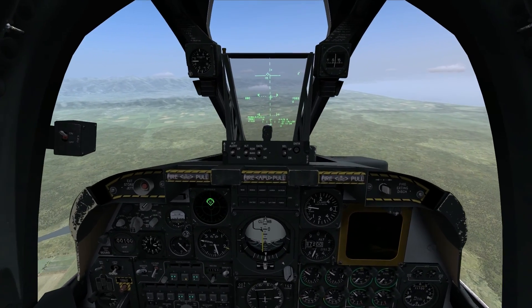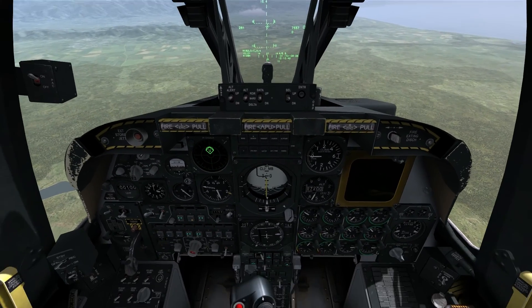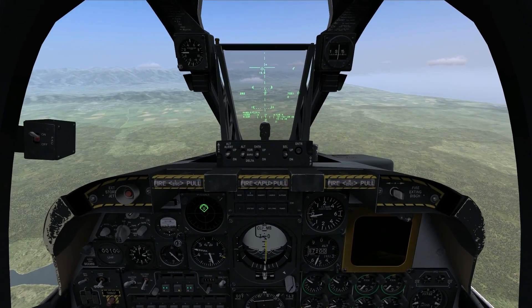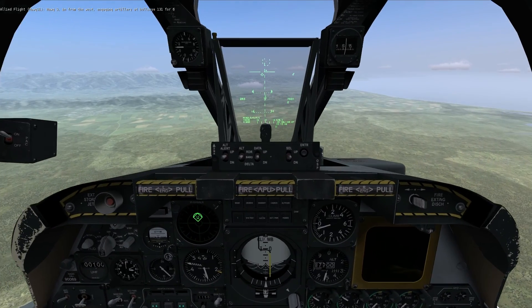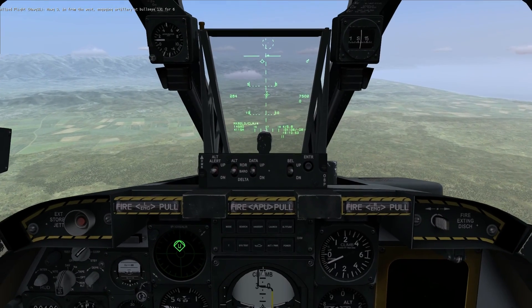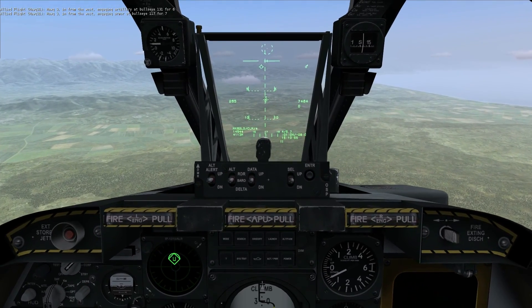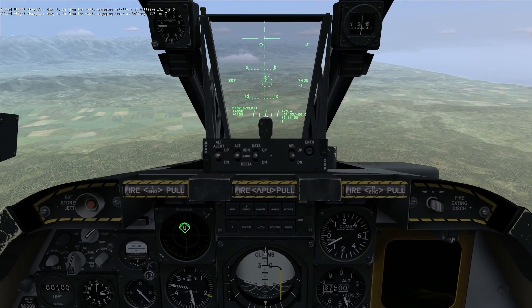Let me demonstrate this by bringing up the target designator cursor — or target designator cue, depending on which manual you're reading. On the head-up display at the very top I have a circle with a dot; it just looks like a little pipper. It's moving down right now — that is the target designator cue, or target designator cursor.